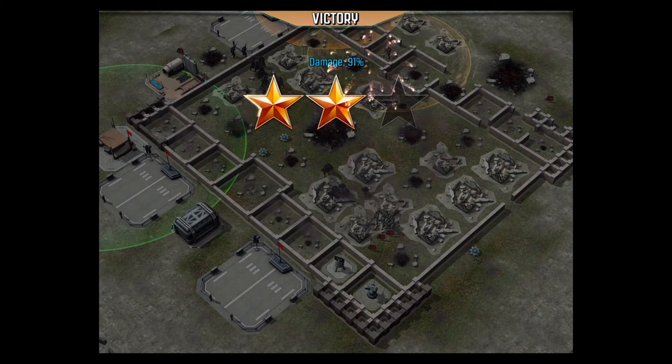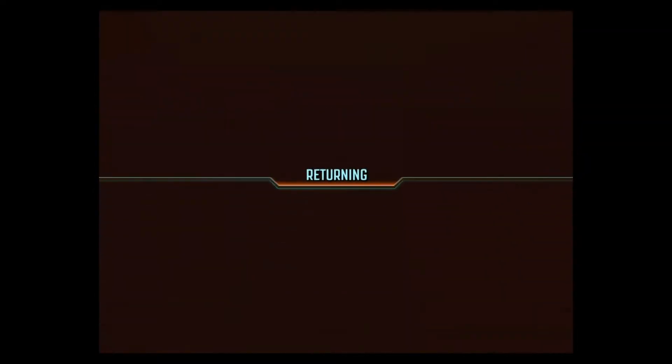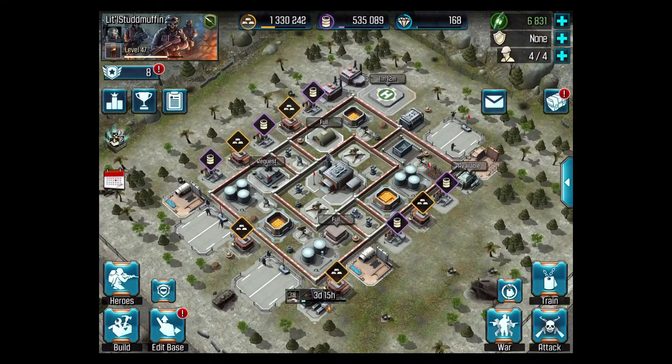We've got most of what we need, I guess. I've got two stars — that's alright. We've got most of the loot we needed, so that's cool. Return. So that was a successful raid.